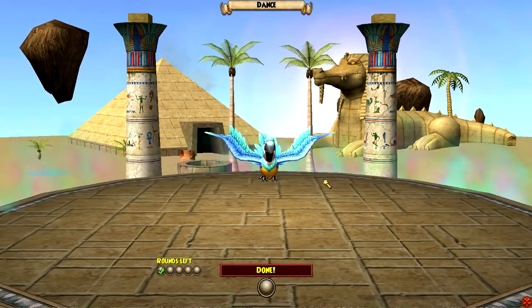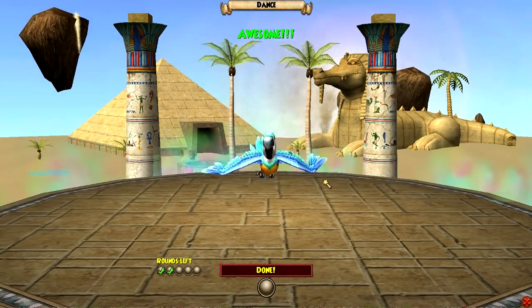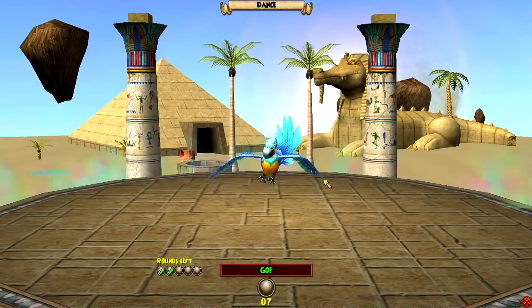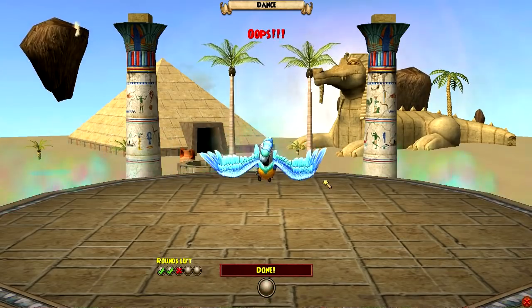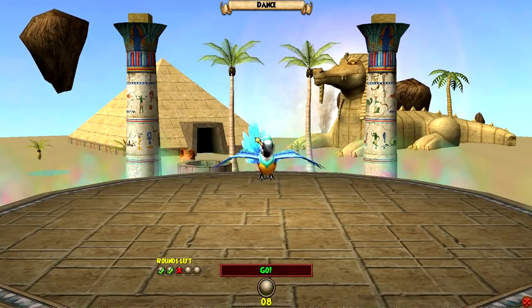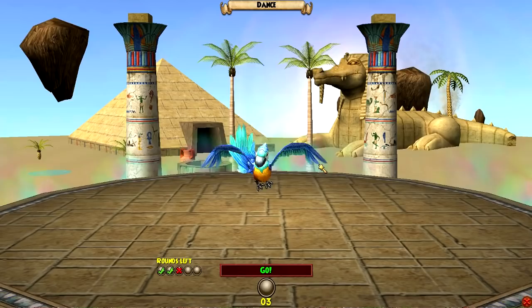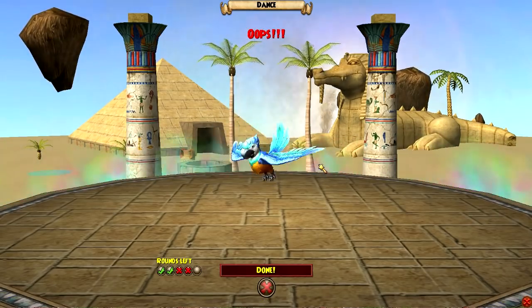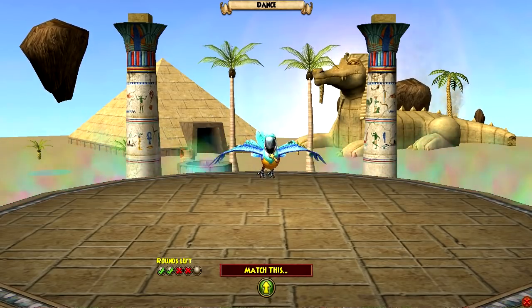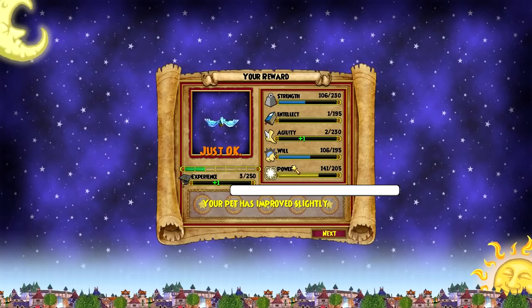So what you got, Macaw? Flapping his wings to the beat. A little bit of a jump. It looks like his mouth is open — wait, is his mouth open? Look at that dance. I completely missed it, by the way. So we're just going to watch the Macaw dance. It looks like when he's dancing his mouth was open really wide. I don't know why.